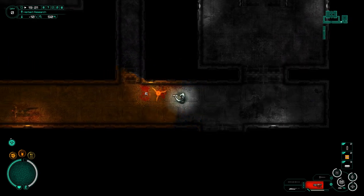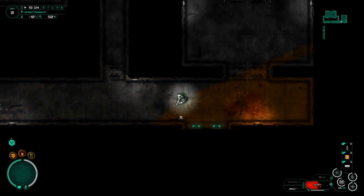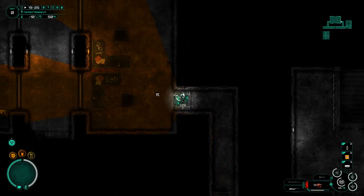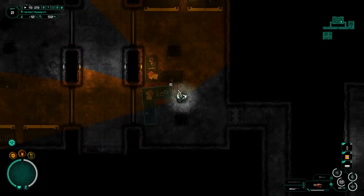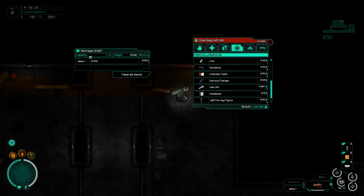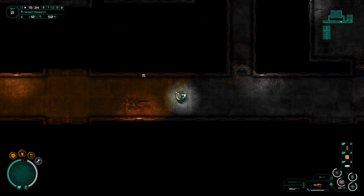The gun is too hot - how do I pick it back up? Can I just grab it like that? Cool. I have no idea what that was - just like a spinny ball of plasma with some tentacle. Jeff Murphy figure - a small statue that represents the founder of MPO. Jeff Murray has 16 points of articulation for some reason. That seems like something we definitely need. Vacuum robot - I would like to put the vacuum robot down for cleaning. I mean, look at this place.